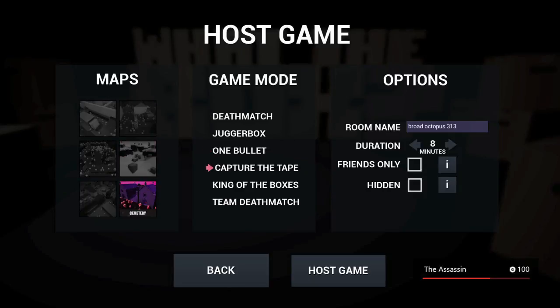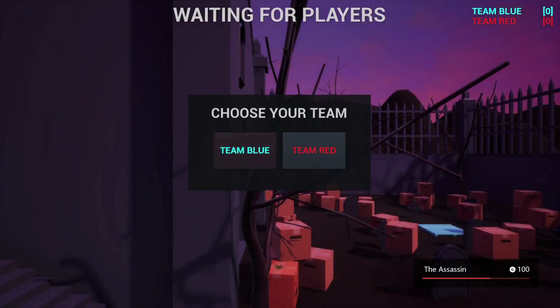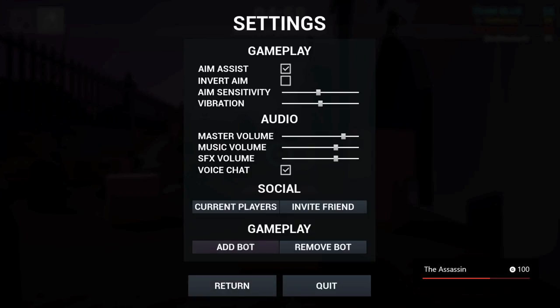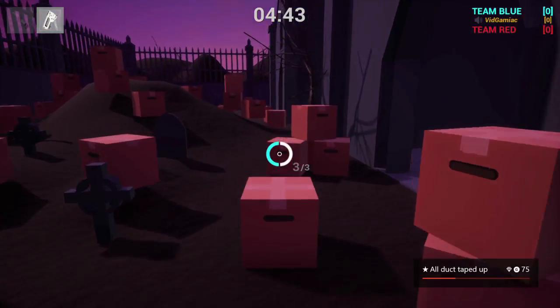Make sure you set the time limit all the way down to 5, that way we can get this done really quickly. Set it to Private Game by turning on Friends Only and Hidden. Then once you start the game, just hit Start, add a bot and then remove it.